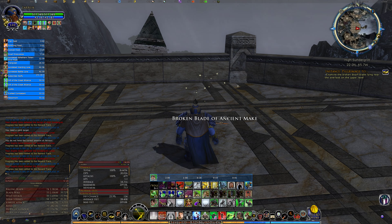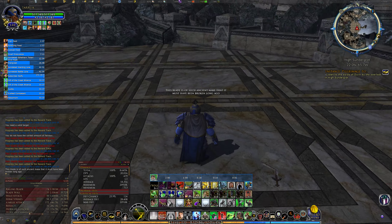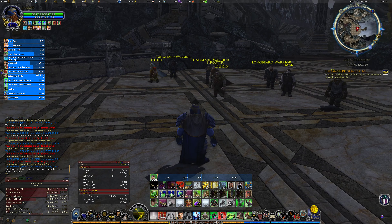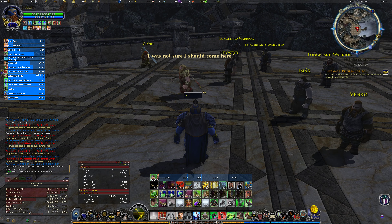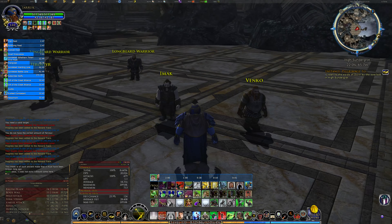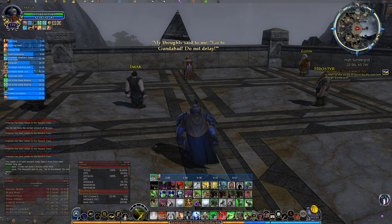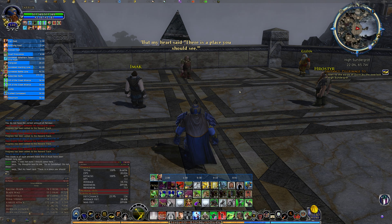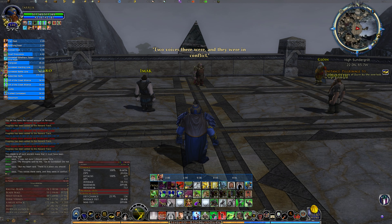A broken blade of ancient make — we are all the way up at the top. It doesn't even show on the map. Listen to the words of Durin, who doesn't quite understand what is going on. 'My thoughts said to me: go to Gundabad, do not delay.' Now, who told you that? There's a place you should see, and in the epic we will come back here. Two voices — they were in conflict.